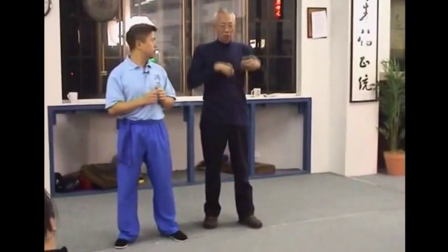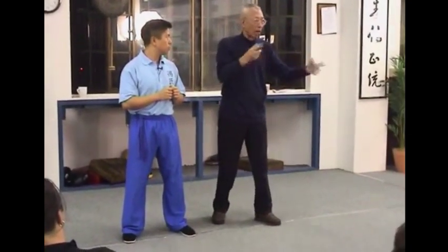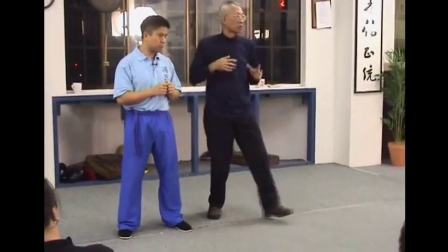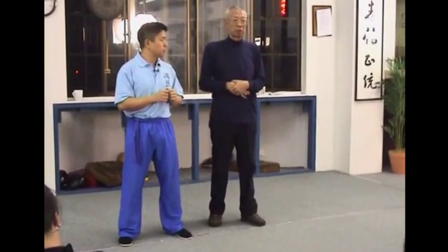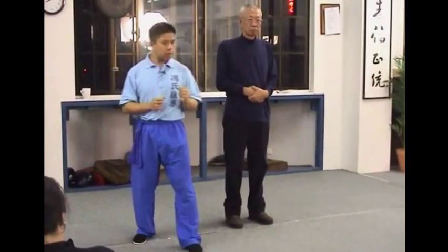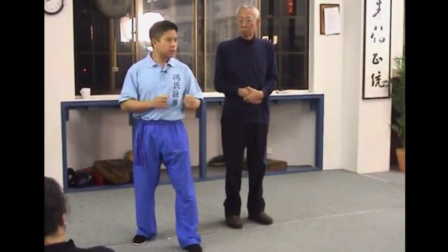At a more senior level, you attack straight away when you see the step begin. In Wing Chun, we do continuous punches. So what happens is when you get in, before he can land his first step and stabilize himself, you would already land a couple of punches.